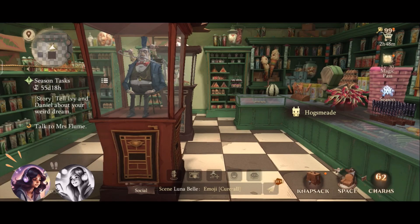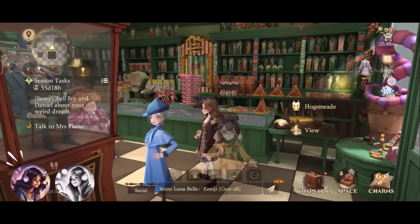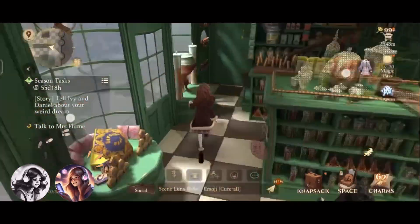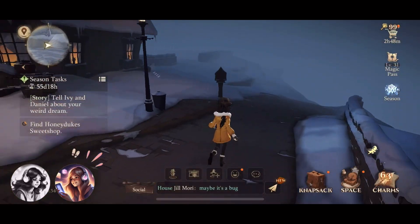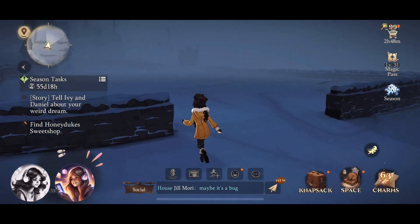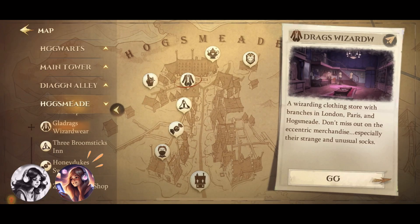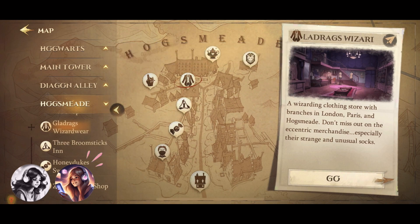This is Honeydukes, and I guess we can't do anything yet. There's a quest, but I'm not gonna take it. So yeah, we're basically just here to explore all these places in Hogsmeade. You can actually go between fences, but then there are times you get stuck — but it's part of the adventure, you guys. And there are also places that we unfortunately cannot visit yet, but soon.